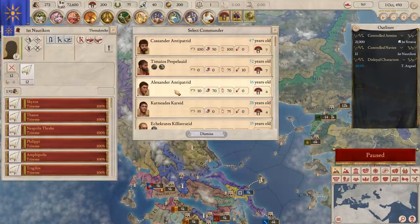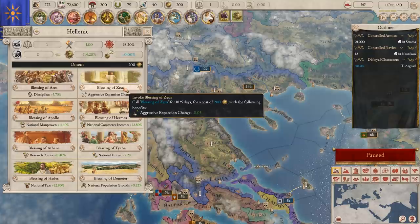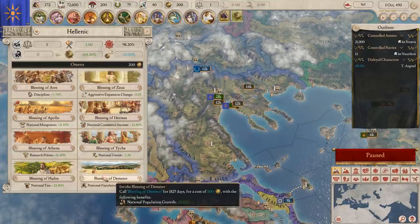Omens are a religious mechanic. Every so often — currently 1,825 days — they give you a bonus. It can be things like aggressive expansion decays quicker, commerce goes up, national unrest, population, tax, research points, manpower. We're going to go for Discipline because we're going into a fight. Discipline 5.7% is straight-up attack, so we're going to grab Blessing of Aries.